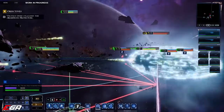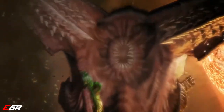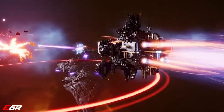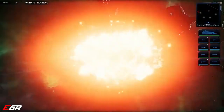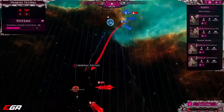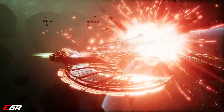We have encountered a Tyranid Hive Fleet. Impossible as it seems, our situation has grown worse. As you progress, Annihilation Arcs will grant the opportunity to wipe out other factions from the map. This will stop them creating new fleets and attacking your power bases, giving you much needed respite and revenge.